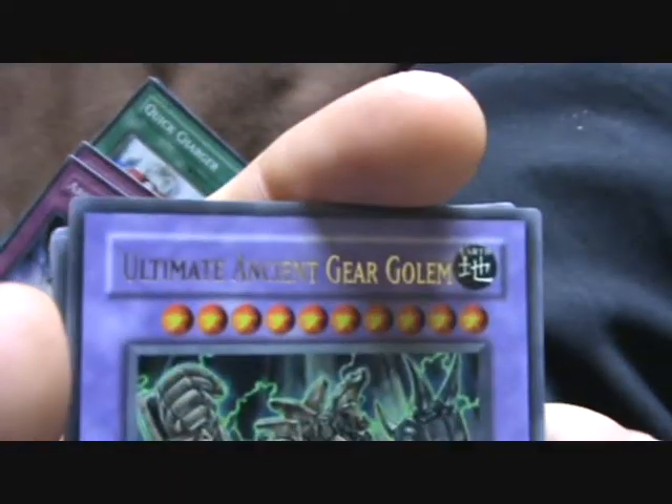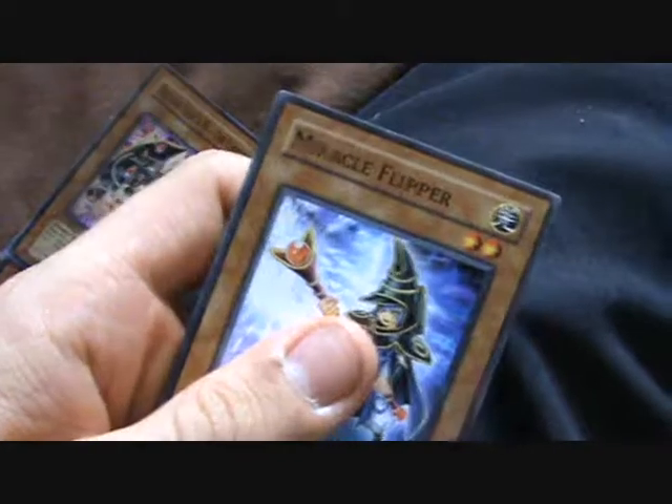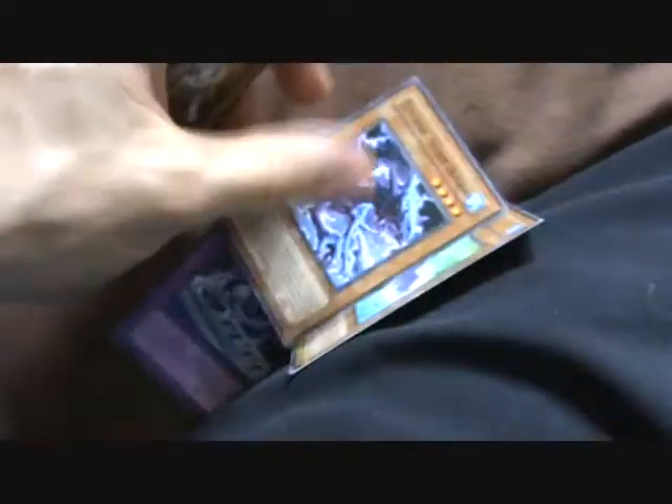This is another Ultimate Ancient Gear Golem, I'll give it a trade I suppose. It's 15, I think. Another Lightsworn Hunter, that's quite cool. Again though, just a Super — where's all the Ultimates in this box? Or an Ultimate even.